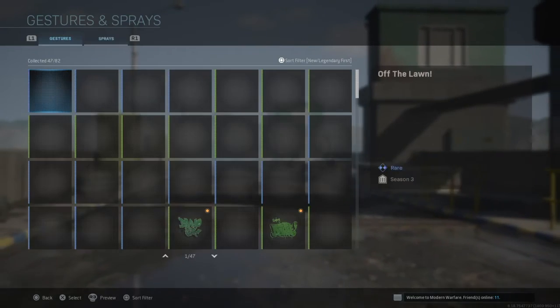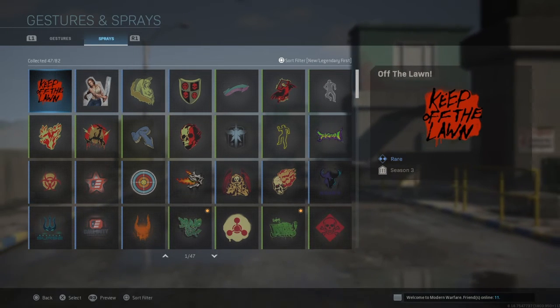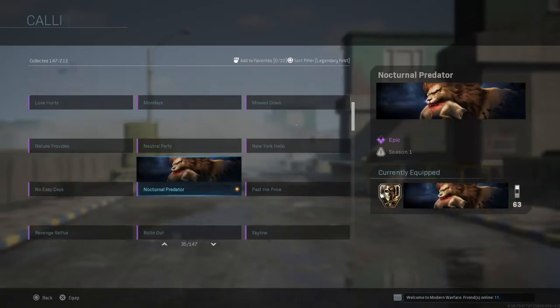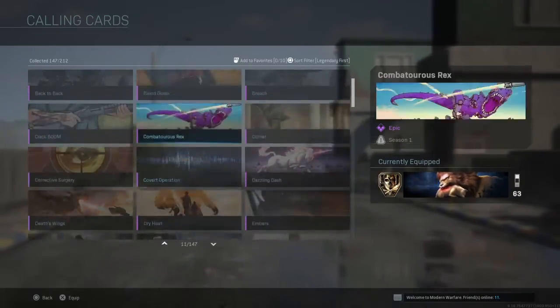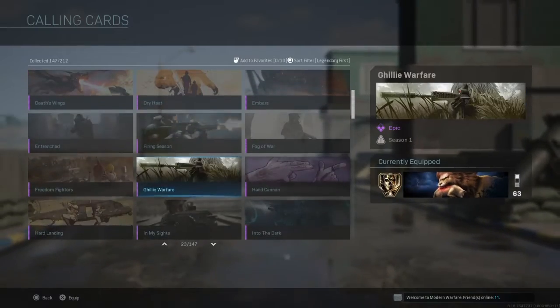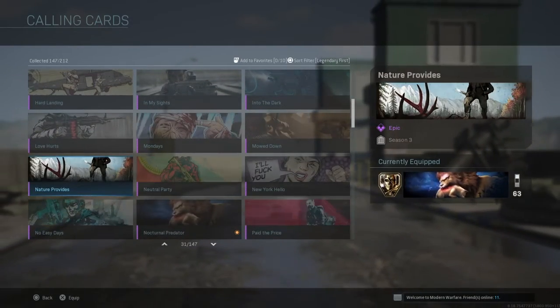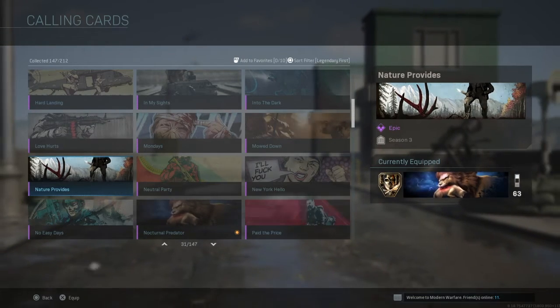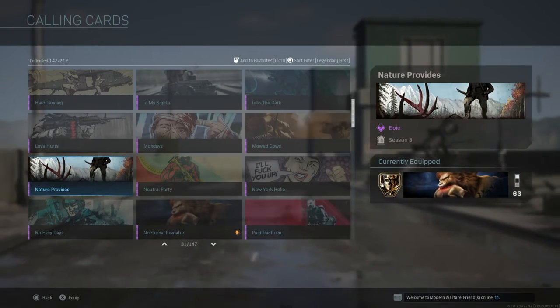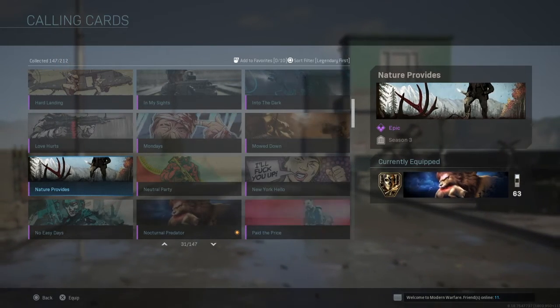You have the Keep Off the Lawn spray, and you have a calling card. I also forgot to mention the bear trap weapon charm that you guys get in this combat pack. It is a pretty cool weapon charm — probably one of my favorites out of the ones that are out right now, probably one of the cooler ones.